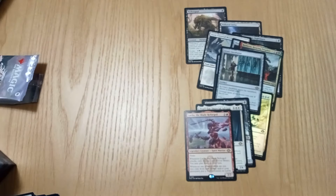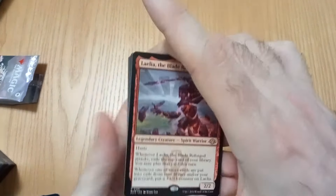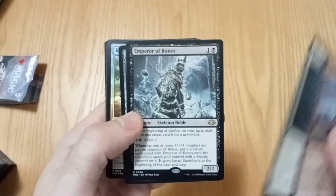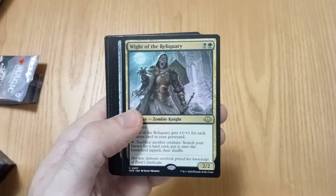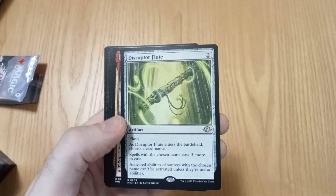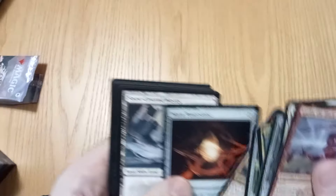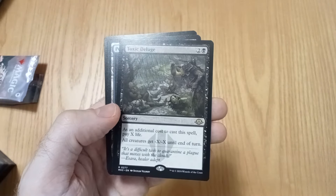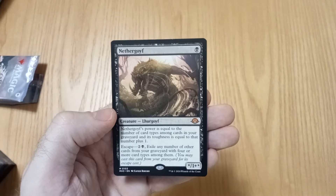Alright guys, let me know if I missed anything good — I probably missed a few rares. So we got: Layla, PearlEar, Emperor of Bones, Incubator, nice shiny command, White of Reliquary — this might go in one of my decks — Master Fallout, Disruptor Flute, Roshin, expensive Sol Ring, snow land, Toxic Deluge, my first tapland, and my Nephagoyf. So only two mythics.